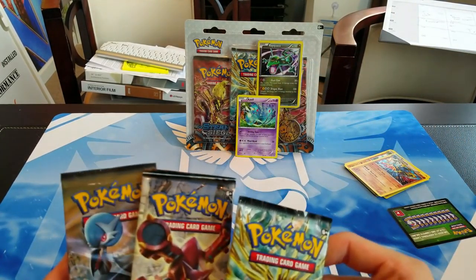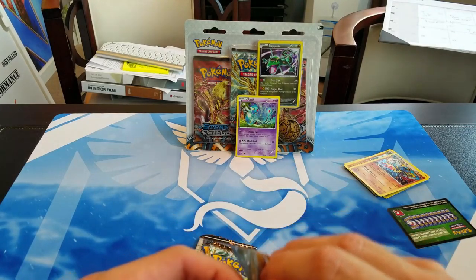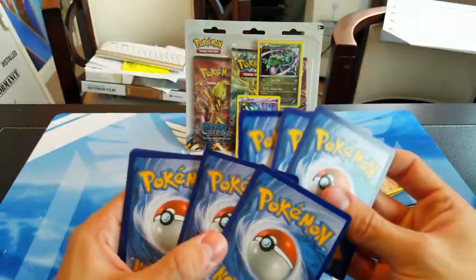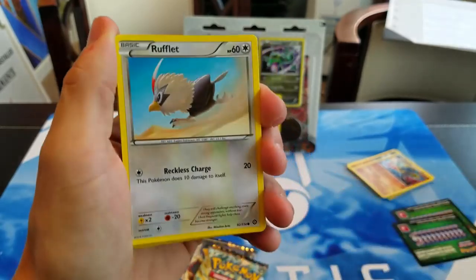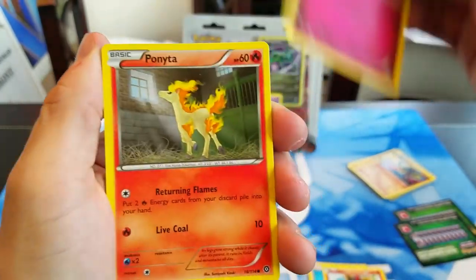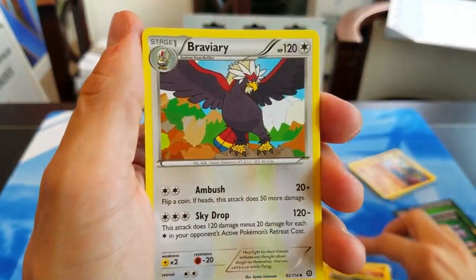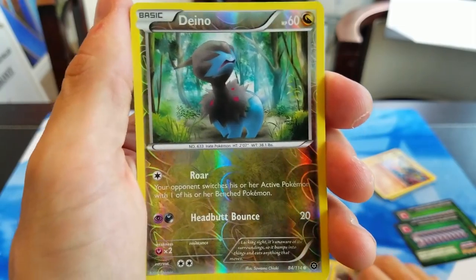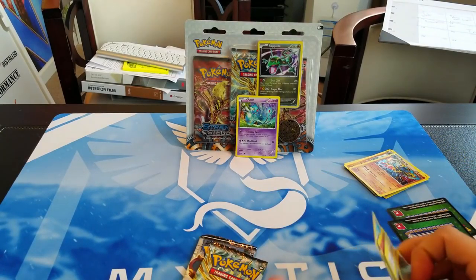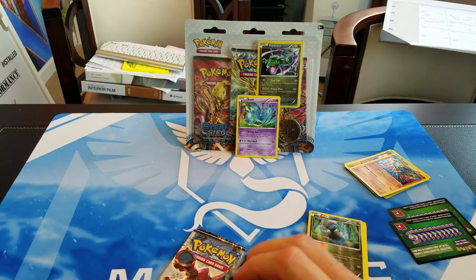We have three packs here, let's start with the first one. We have a Rufflet, Litleo, Merill, Ponyta, Dino, Claw Fossil, Diancie, Braviary, Reverse Holo Dino, and just a rare Bastiodon. So we've gotten two fossil Pokemon — that's kind of interesting. A shame they weren't better cards, but it's kind of interesting regardless.